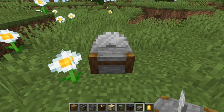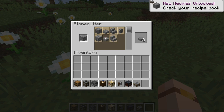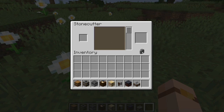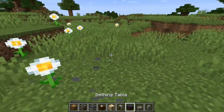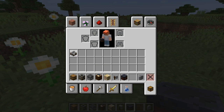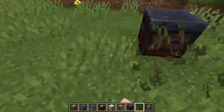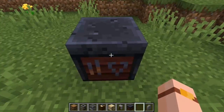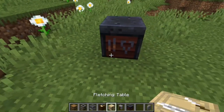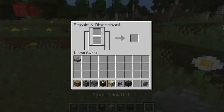We've got the stonecutter. I'm not sure what it does really - I think something like this used to be in Minecraft. It's a pretty cool feature. And then we've got the grindstone - it looks like it repairs items. So if I grab a bow, shoot it so it takes a little bit of damage, right-click this, put it in, add another one, and there you go - you've got a brand new fresh bow.